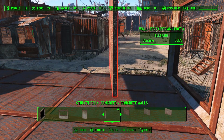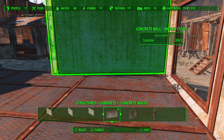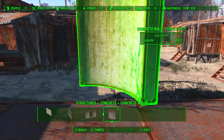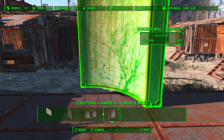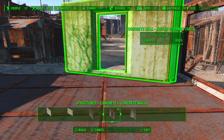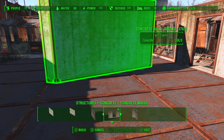Upstairs is going to be a chemistry station. I don't think I have a cooking station in here — I try to make one at one point but end up scrapping it. So this is me playing around with the different pieces that you can use.